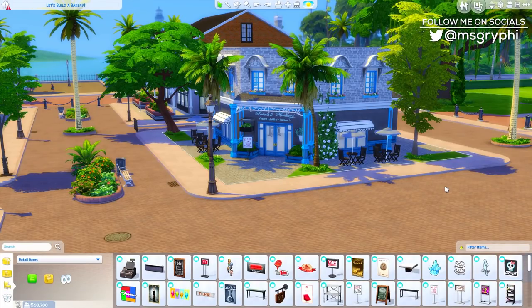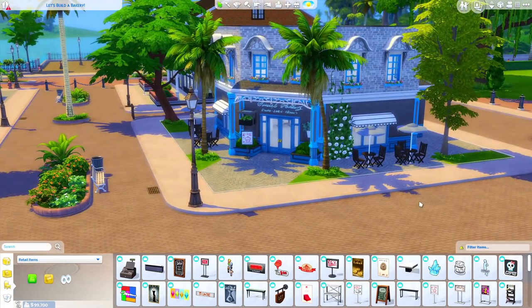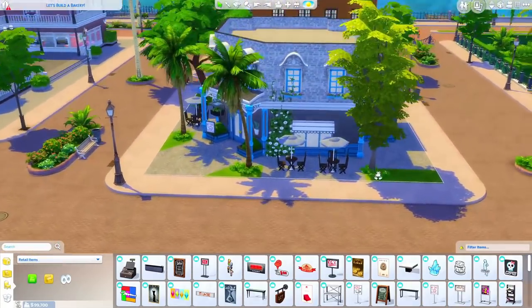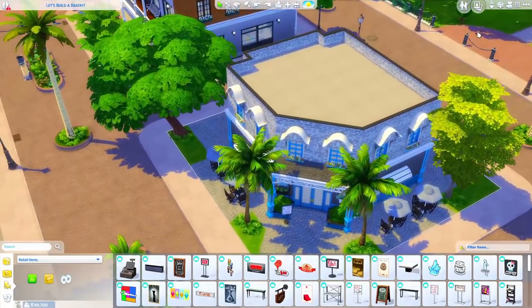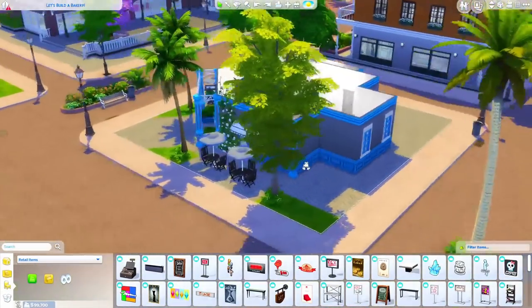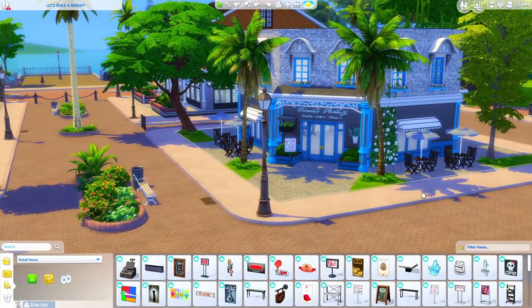Hey guys, it is Tanya, and welcome back to the channel and welcome back to the second part of our Let's Build series, where we are building a bakery. Last part, this is how far we got — it's in Magnolia Promenade. We have a good chunk of the outdoors done but pretty much nothing inside. You guys left a ton of feedback from window choices to who should live upstairs, so we're gonna dive right into that feedback and continue this build.